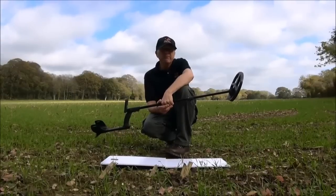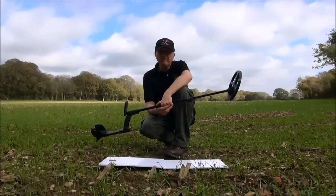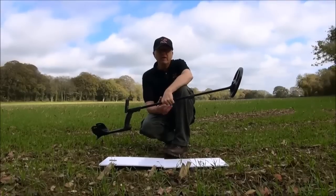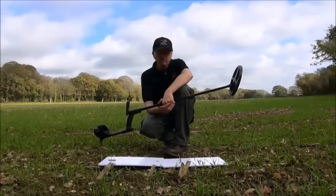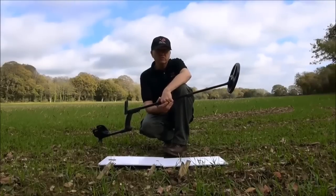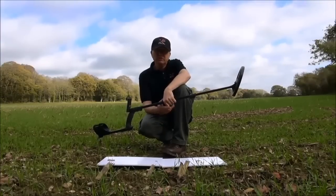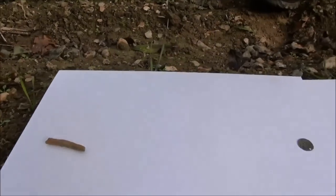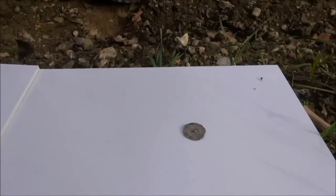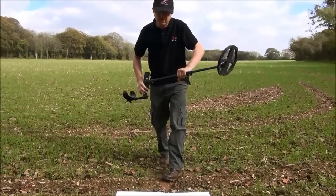Now with the Deus you've got several tone options. Tones are normally personal preference, but if you're comfortable using a tone you will find more targets. We're going to start off with the factory preset tones and just let you hear what three targets sound like, then adjust the tones and brighten them up a little bit. We've got a nail, a small UK hammered coin and a large UK hammered coin.